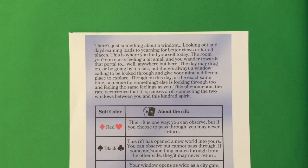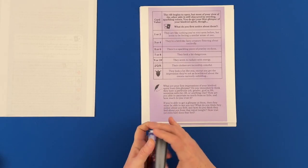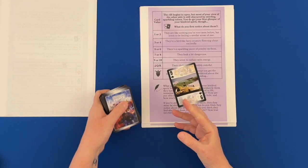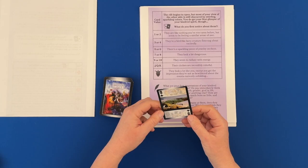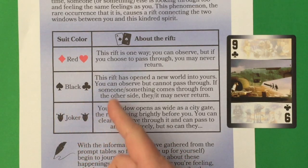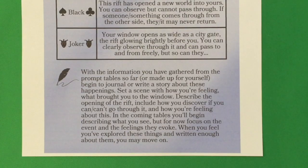Now we're going to find out a little bit about the rift — we have a table. We get a three of clubs. For the black cards: this rift has opened a new world into yours. You can observe but cannot pass through. If someone or something comes through from the other side, they or it may never return.